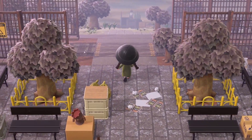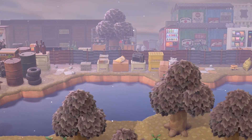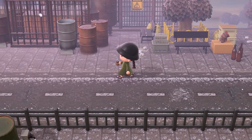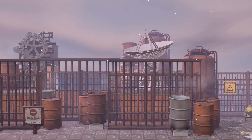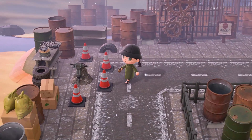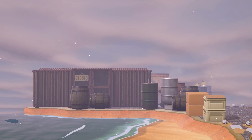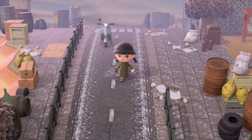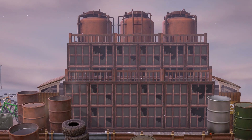Going back to the rail tracks, there are some more buildings in the distance. On the left there's a water treatment plant that looks really cool. And if we follow the road we get to the entrance of the island. Now I'm going to show you the buildings on the other side of the river more closely.